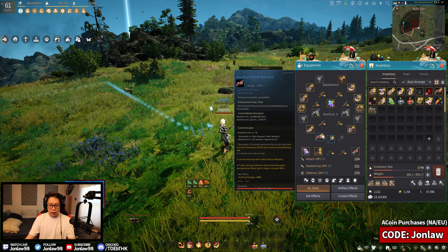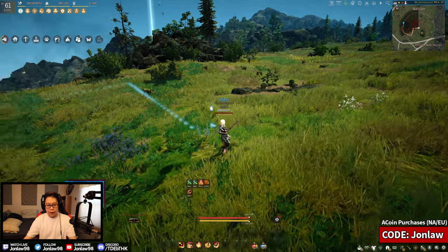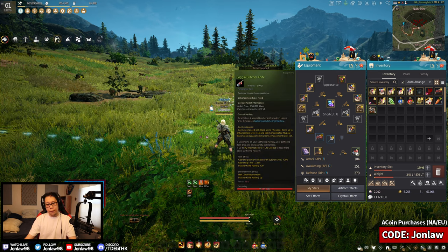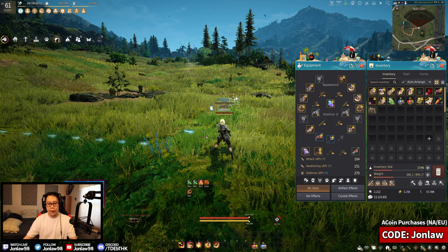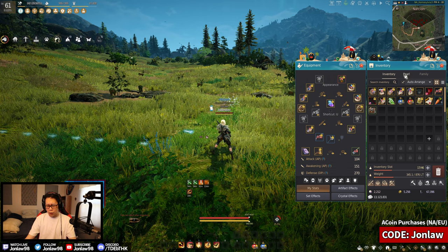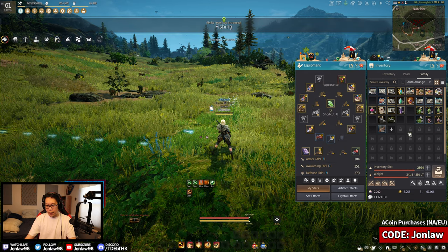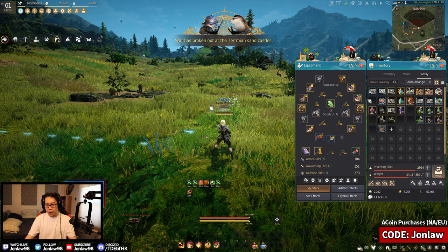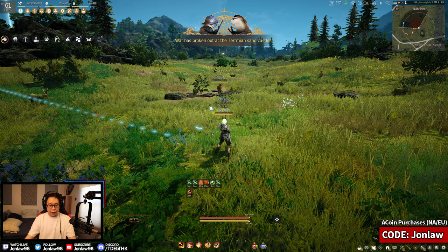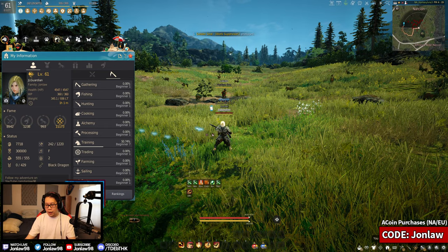I'm starting with an artisan matchlock, but you could use a master one if you are artisan 10, which you'll reach super easily. The Logia butcher knife is very easy to use. Eventually your goal is to transition into Monos and all that stuff, but if you had hunting artifacts this will obviously go a lot faster. You could also put this on a Stella Stone if you want and pop more life and XP buffs.